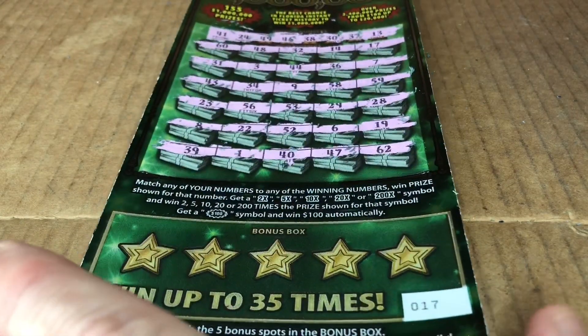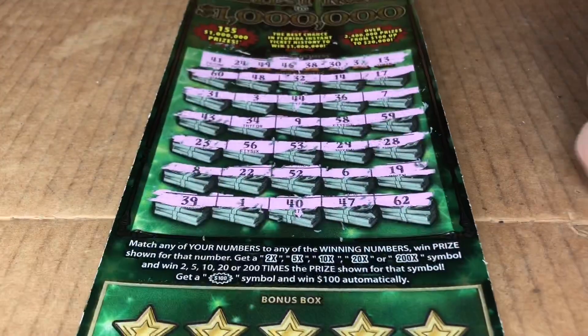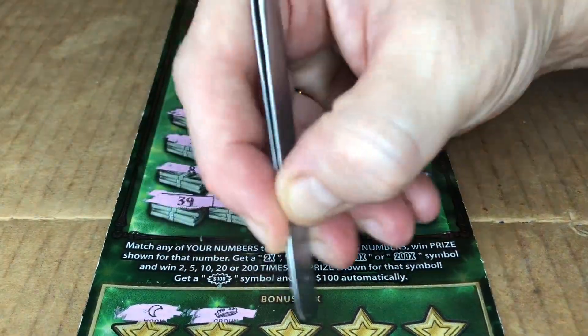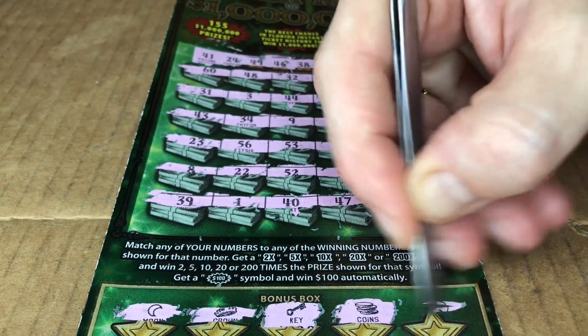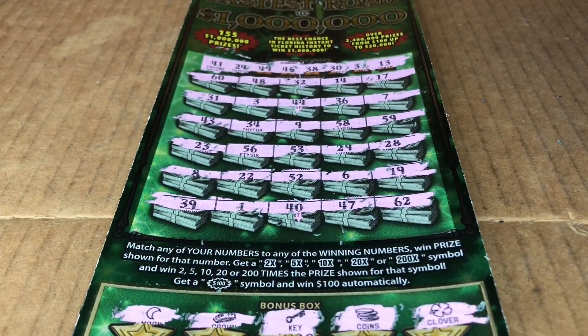We are looking for that money bag right there. Let's get five of them. That is moon, crown, key, stack of coins, and clover. Oh no. That is a clunker.